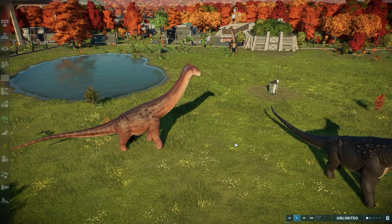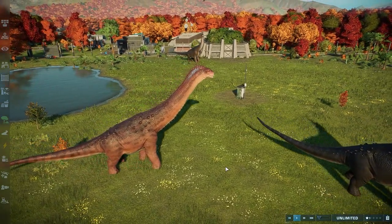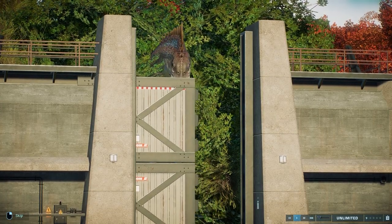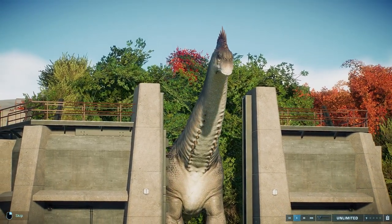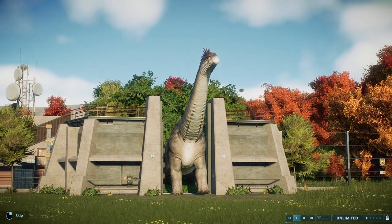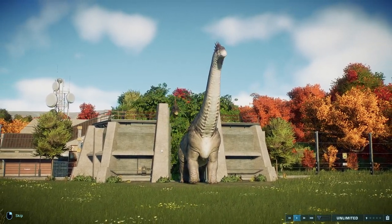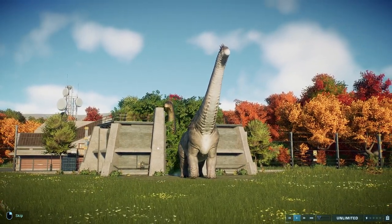Without further ado, let's jump in. The first thing we're going to see is their exit animations, and then we'll go over some of their ambient animations and some fighting animations as well. Normally I would let these exit animations play and then talk about them afterwards. Typically exit animations are pretty short, but these guys move so incredibly slow that their exit animation is pretty long. The most you can synthesize at the same time is two eggs.